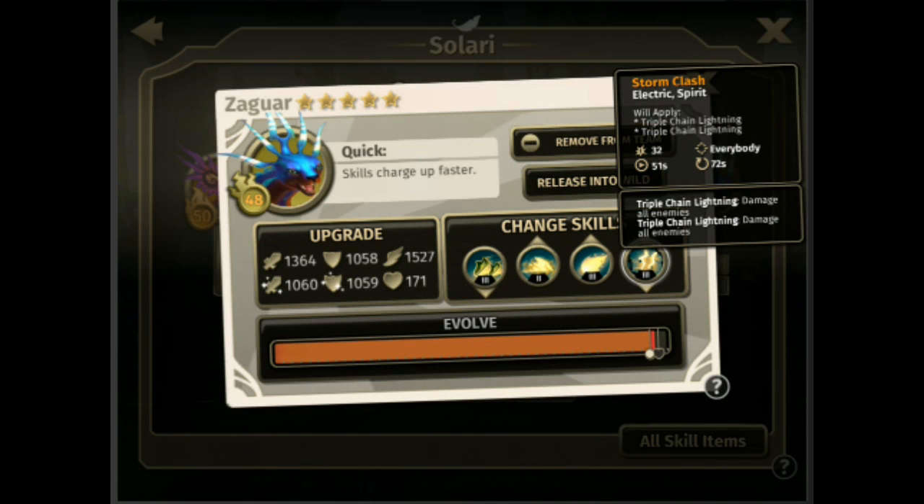Another one that changed dramatically into a skill I don't even like is this one right here. My Phallix evolved into a Tier 3 Zaguar and gained Storm Clash, where before he had Lightning Volley, which hit every opponent unit and did Chain Lightning on everyone. Now he does triple Chain Lightning twice, but it hits everybody — not only your opponents but your own units as well — and has a huge long boot up time and a long reuse time.